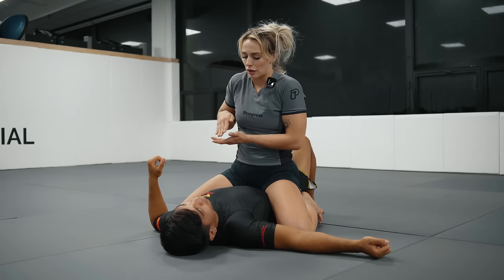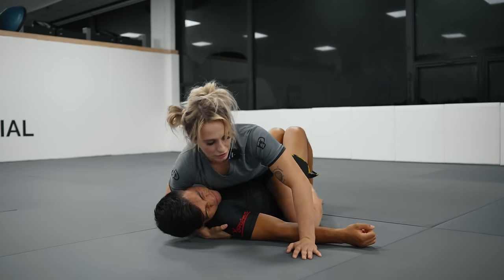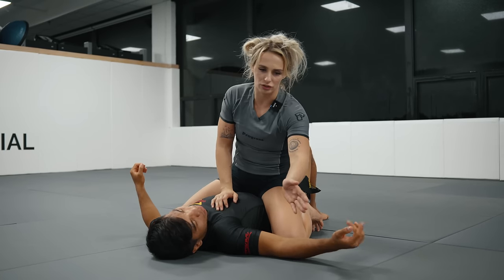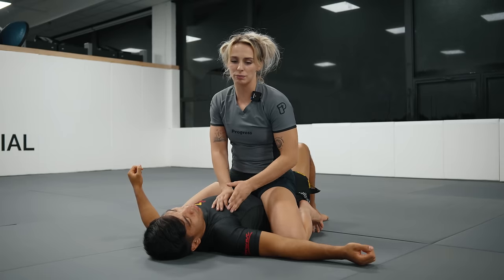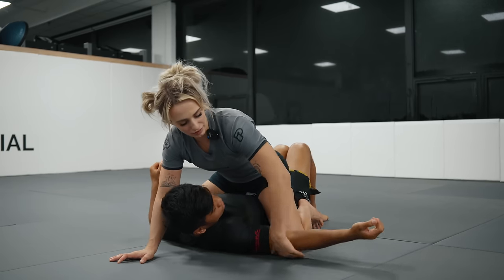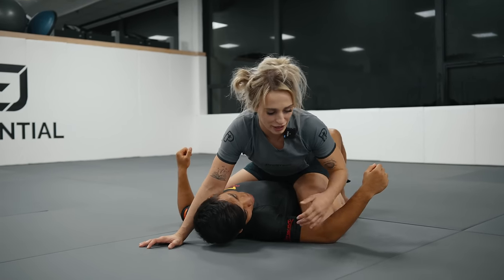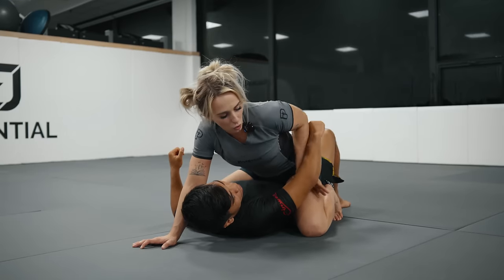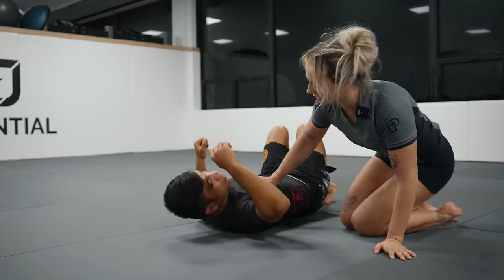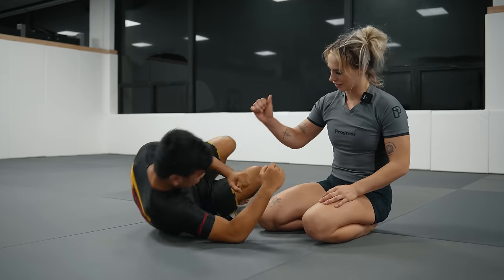I'm blanketing my weight on my partner as opposed to pinpointing it. So I rotate back, and for him to bridge powerfully he can only really bridge in one direction — we've limited his options. What I can do now is control the elbow on the other side: I can't prevent him looking in that direction, so I force his face this way and then elevate his elbow to disconnect it from the mat. For Gabriel to bridge up to his knees, he needs to connect his elbow to the mat.